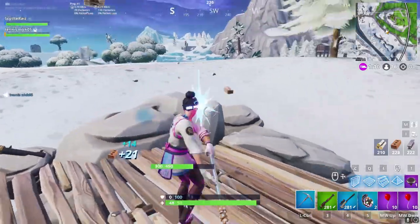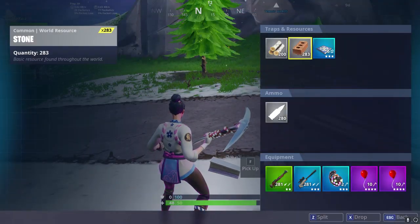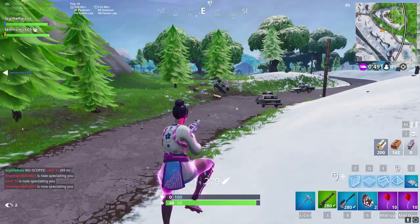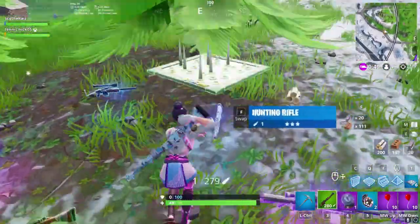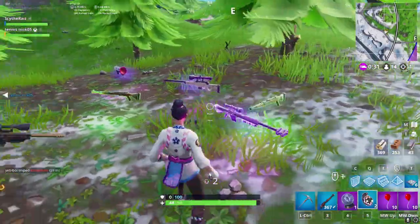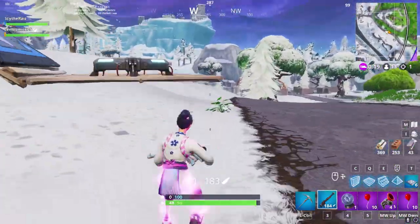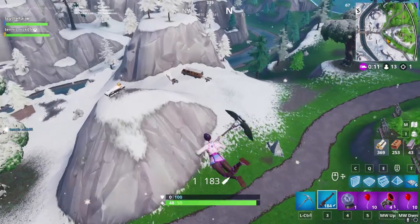Should we just use a launch pad to get over there? Let's just use a normal launch pad. Oh yeah, I forgot I had this many - I'll drop you my metal and half my brick. Oh no, whoa - I hit him. He had a rift-to-go, that's gonna be so useful. Can I have one of the blue hunters? Can I take his grappler? I might as well take it. How much heavy ammo do you have? About 300 - can you drop me like a hundred? Yeah, I'll just split mine.